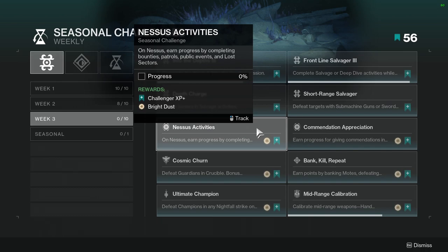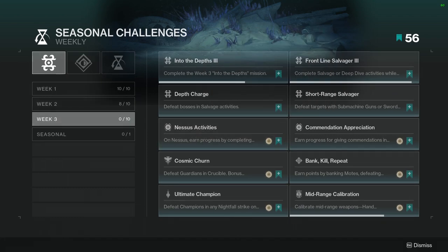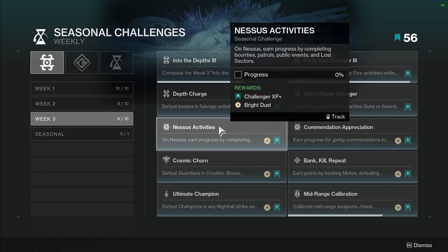Nessus activities: earn progress by completing bounties, patrols, public events, and lost sectors. This one's not hard considering Nessus is the fishing spot for this week, if I remember correctly — I think last week was the Witch Queen location. I would probably just fish and then do public events when they come in.